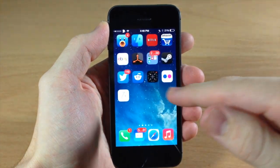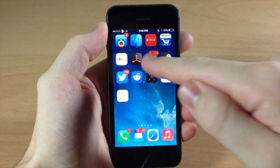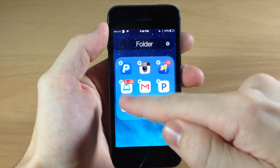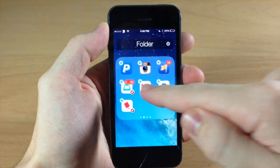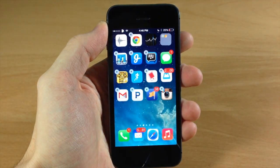Multi-Icon Mover Plus also allows you to move icons right out of a folder as well. So if we open up a folder and let's say we want to move these right here, we'll just tap on these and go out of the folder and put them right there.